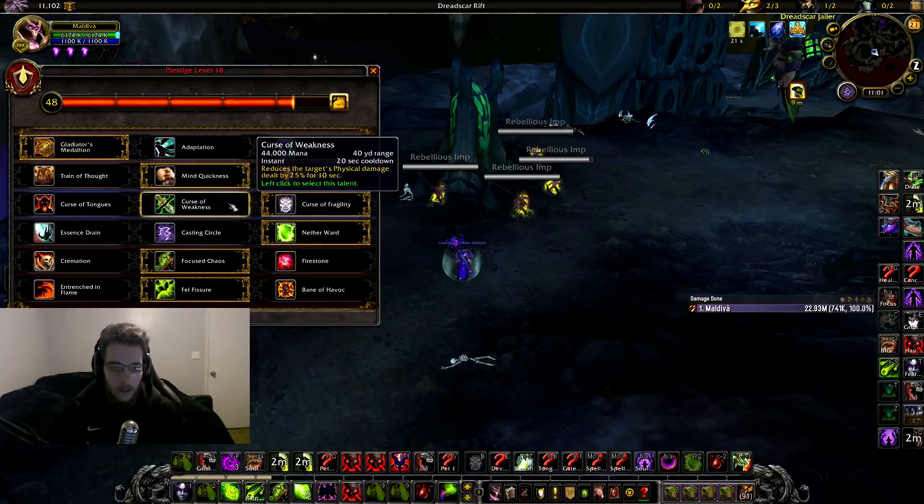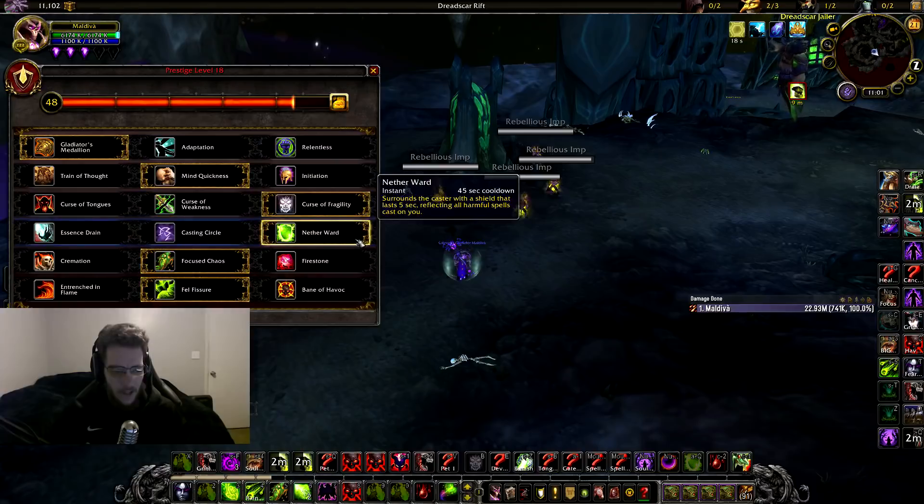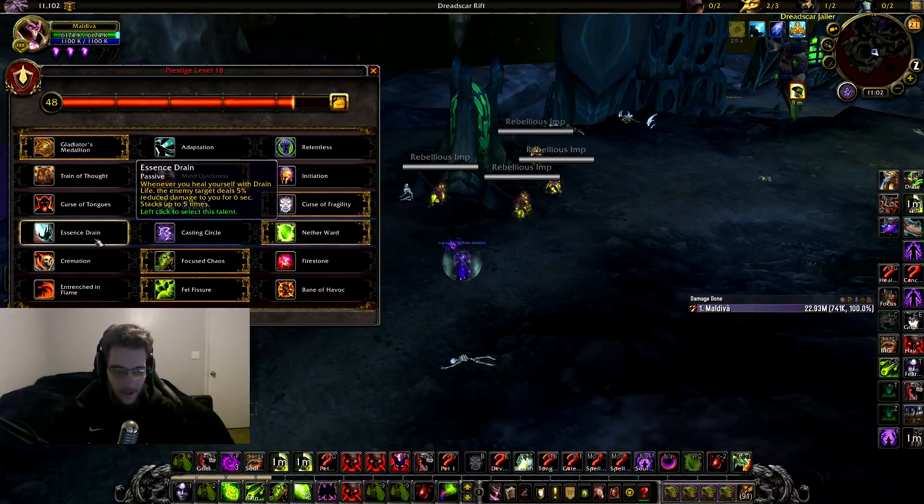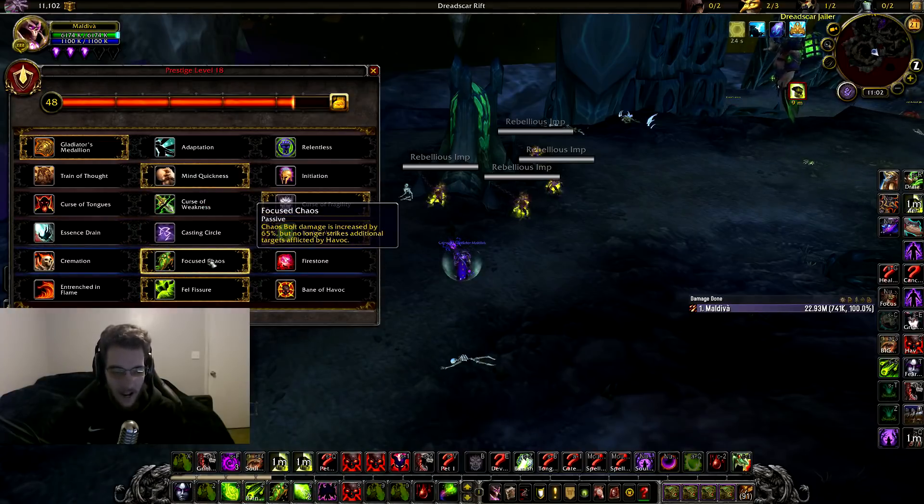If you're struggling versus spellcasters you can run Tongues; if you're struggling versus a warrior, Weakness could be a good option as well. For this one, I always default Nether Ward because a lot of times the interrupts I'm facing are magical. But if I'm against a warrior or a rogue, Casting Circle would be the better pick. Essence Drain — you're not really going to want that as big bolt spec. Focus Chaos obviously makes sense as it buffs your Chaos Bolt damage, so that's the pick 100%.